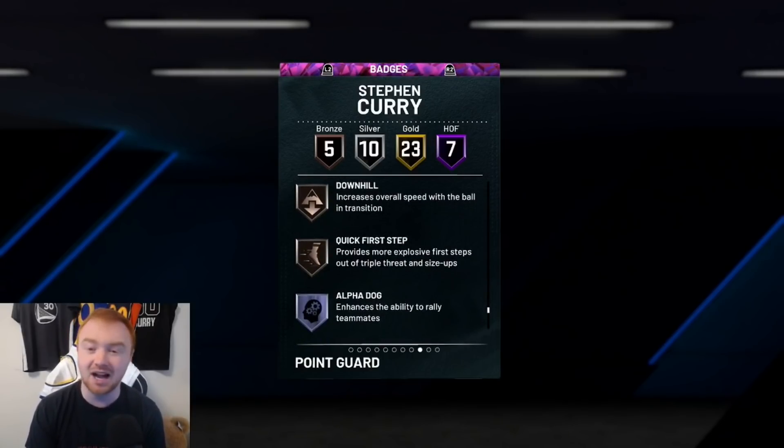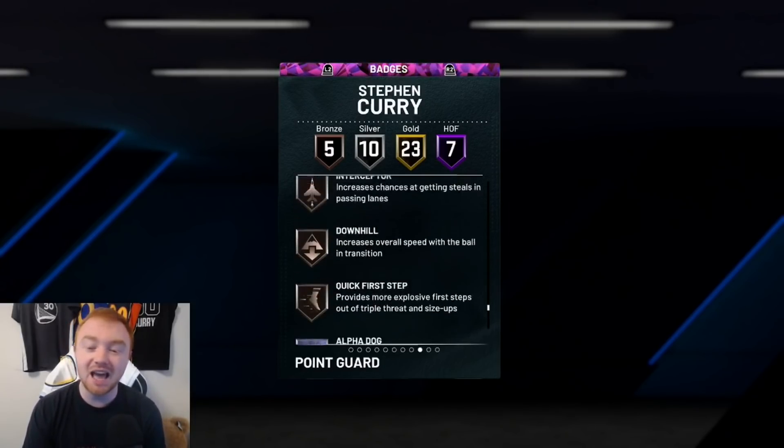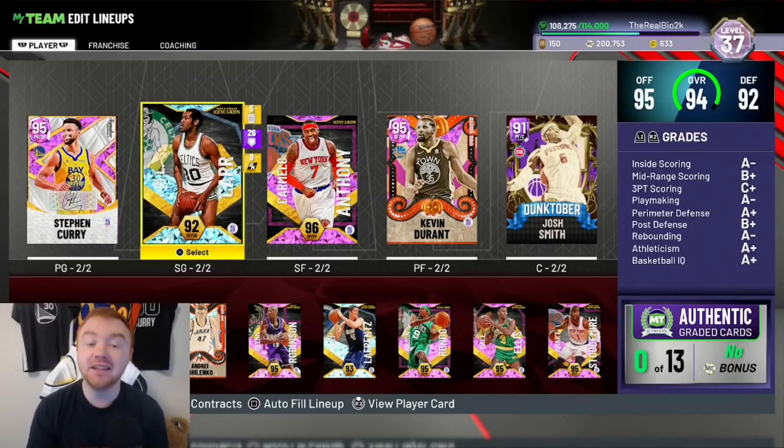Quick First Step is super important — putting it on gold is going to be really helpful because it's going to help you get around pick and rolls and screens a lot faster to create different looks. Clamps and Interceptor are nice to have as well. Floor General and Dimer are really good to have on your point guard because this is who you're running your offense through, so having a boost when you pass the ball into a shot is really helpful, as well as a badge that gives a boost to your players being on the floor.